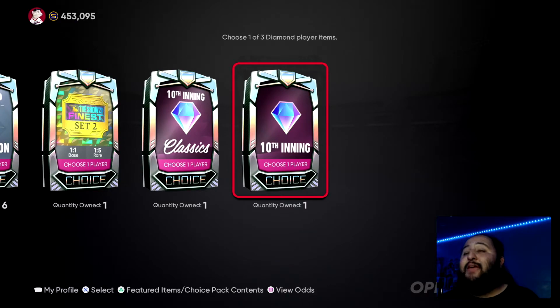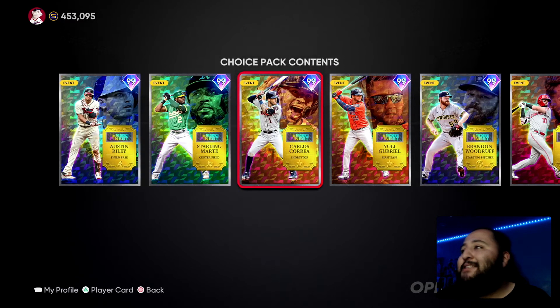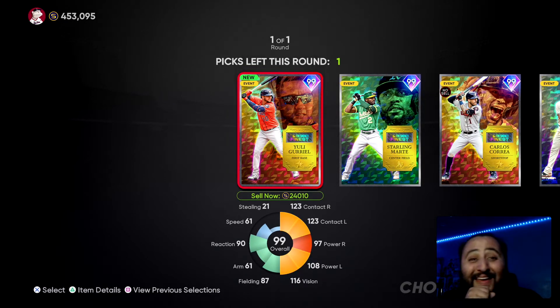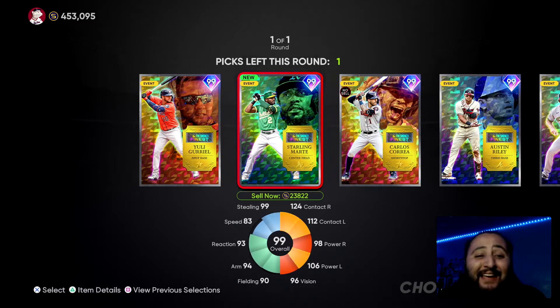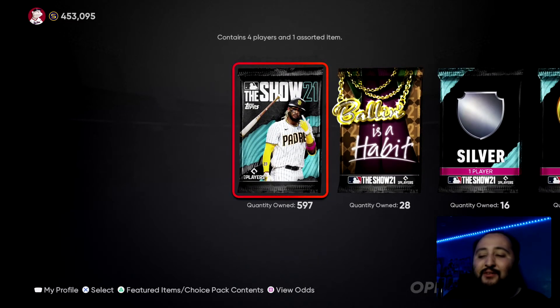We're down to the last pack of the opening. If you guys have not done so yet, don't forget to drop a like — I really appreciate it. Can we smash seven likes? You guys are watching almost to the end and I appreciate that. Set Two — let's pull the rare round again and we'll go Starting Marty. Oh, we got the rare round again — no way! What did I say? Give me the rare round and we'll go Starting Marty, so we're keeping our word. Literally both Finest Set Two packs gave us rare rounds.